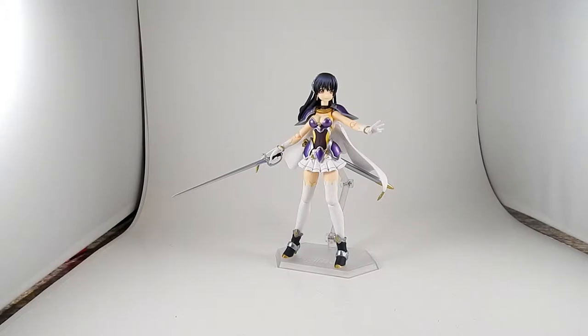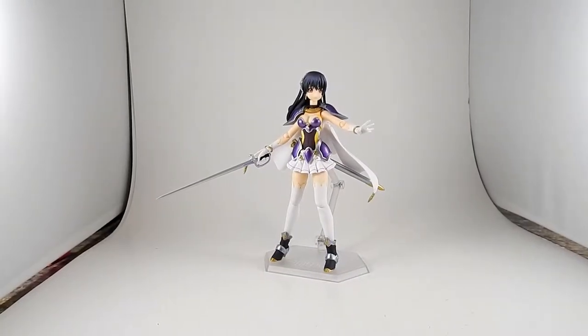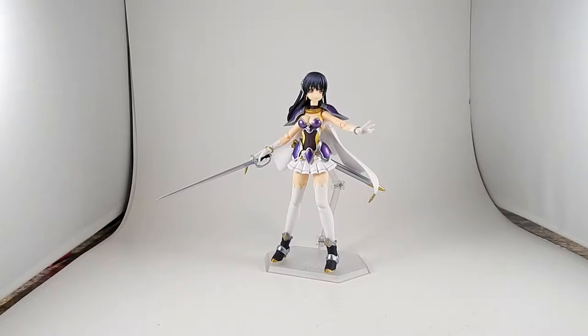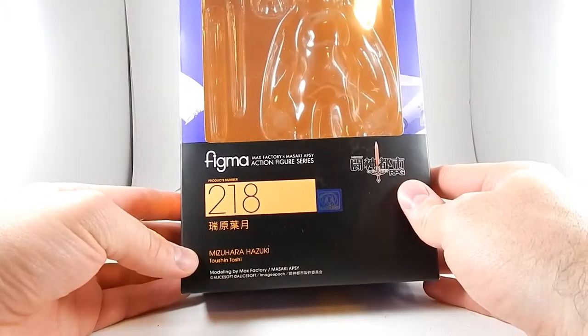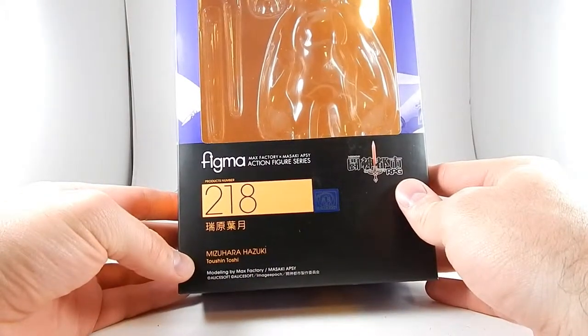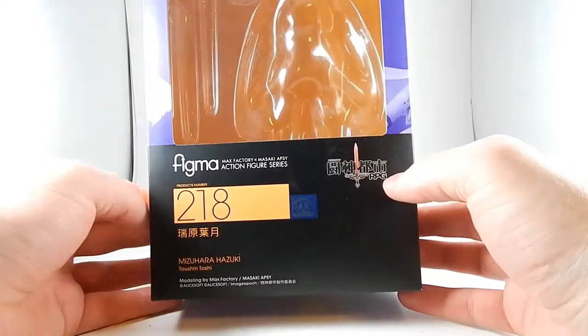While I'm making reviews, I might as well stop bumping the camera — which I mean immediately bump it again — and film another one. This is a Figma, number 218, Misuhata Hazuki, from something. It says RPG, so maybe it's a game. I don't know — I just bought it because she was cool looking.